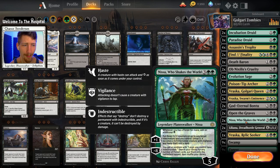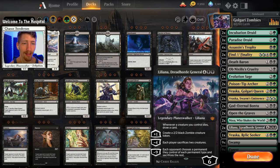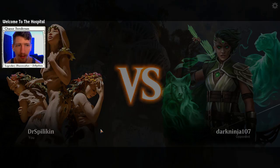We have two copies of Liliana, Dreadhorde General, which can win a game all on her own depending on how much removal your opponent has for planeswalkers. Last but not least, we have Vraska, Relic Seeker — which can also win the game on her own: creates tokens, can destroy things, and her ultimate is pretty much a game winner. That's going to do it for the deck breakdown, and now we're hopping right into some matches.